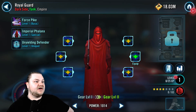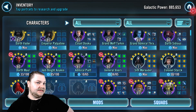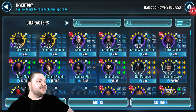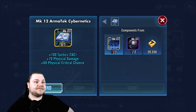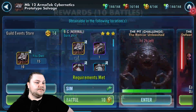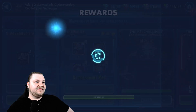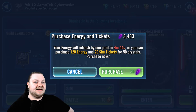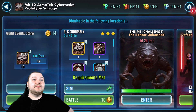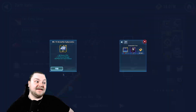With General Veers, Colonel Stark, and Admiral Piette we're gonna have the beginnings of a really nice Imperial Troopers team - a solid Imperial Trooper trio. We really want to get Vader to gear 13 first. Every single character we've talked about I'd like Vader to get there first since we rely on him a lot in this account.